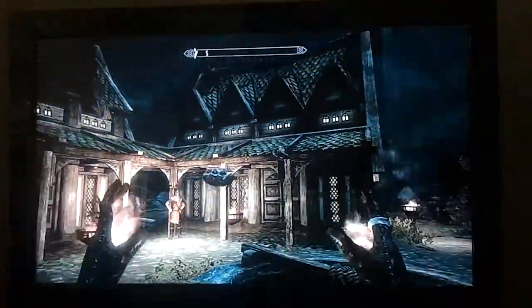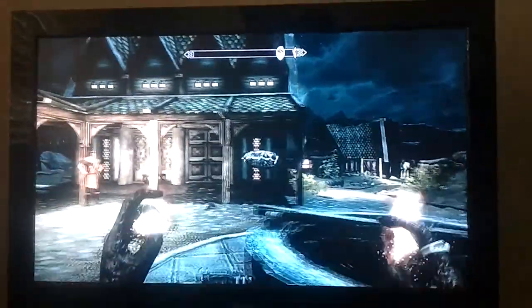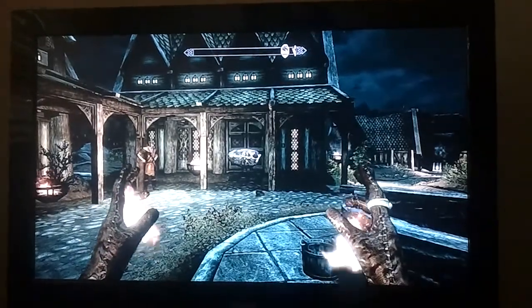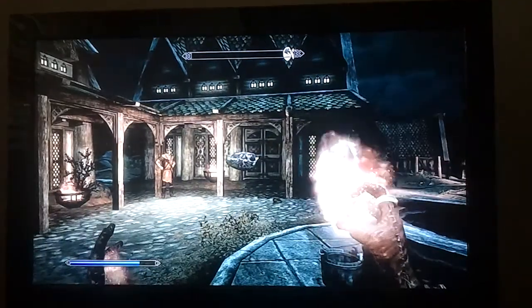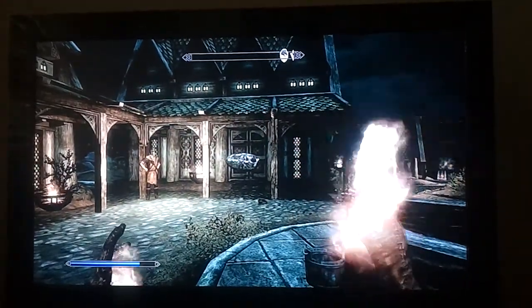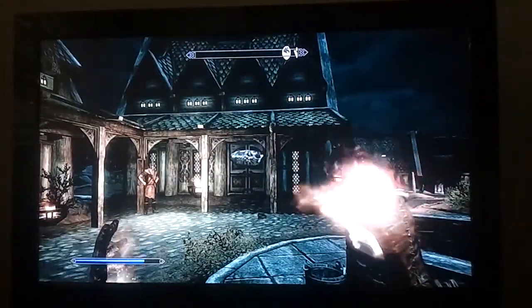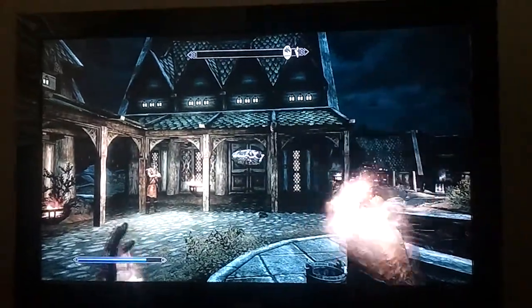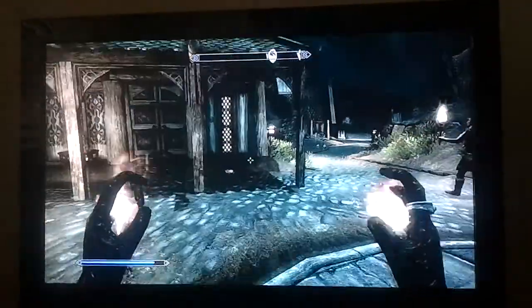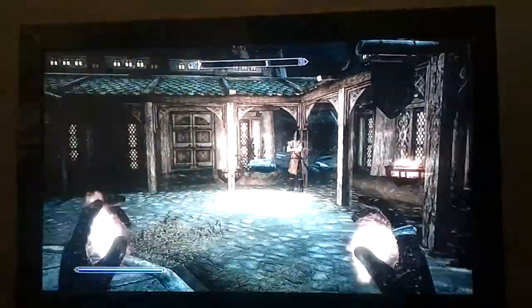You know how Skyrim has a good physics engine? Well, we found out how to launch items. We're not sure if this has already been uploaded, so don't complain if it has. What you do is you charge up a fireball, and then instead of just letting go, you let go of the object — the stake — and then shoot the fireball straight after it, and it launches it. It launches it pretty far, too, if you aim it in the air.